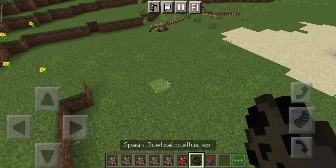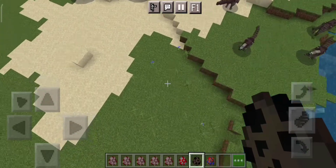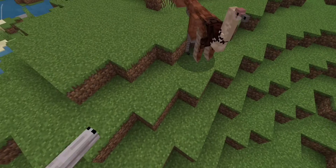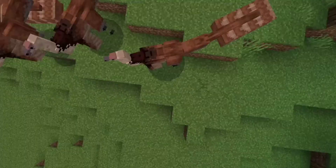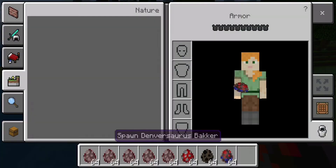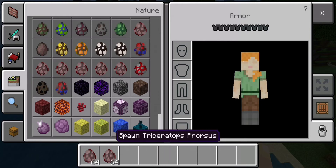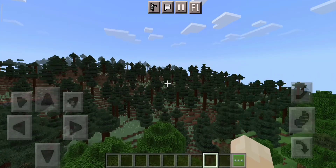The Quetzalcoatlus — that's a really small one. It should be like the size of a giraffe, but I'm not gonna complain, it looks great. My game is laggy now. It's the Ornithomimus — it looks pretty cool. I think it's like a Gallimimus or something like that. Yeah, I think that's all the creatures. Just a chicken in the background. Alright guys, thank you so much for watching. If you enjoyed the video, please like, share, and subscribe. Please do it. Okay, we're done now. Bye!